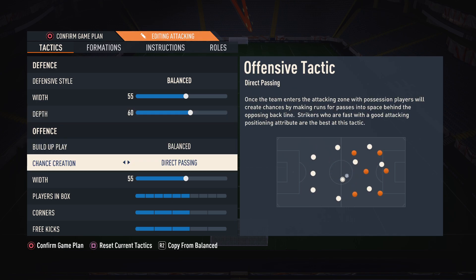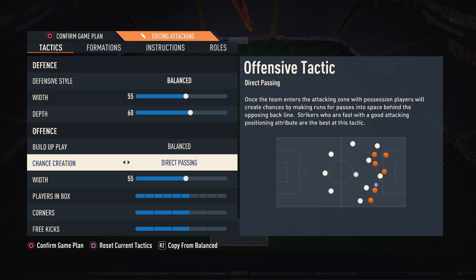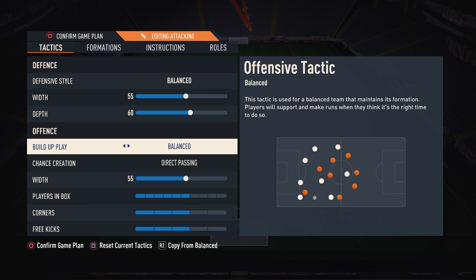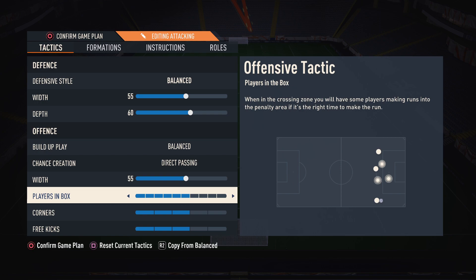Build-up play: balanced. Direct passing — I feel it's the best. I have used forward runs and I do like forward runs, but I think forward runs is more if you do like over-the-tops and quick counters. Direct passing is just the way to go for me. Since direct passing was released, I've always gone with it. Width is 55, and I do like a lot of players getting into the box because I like to play attacking football.